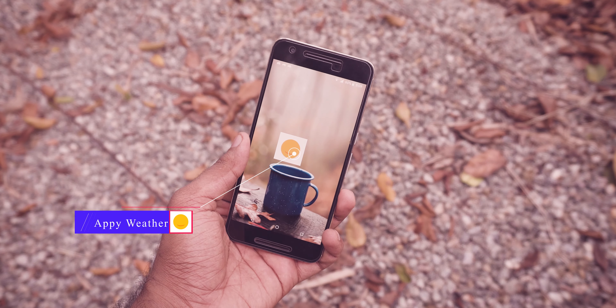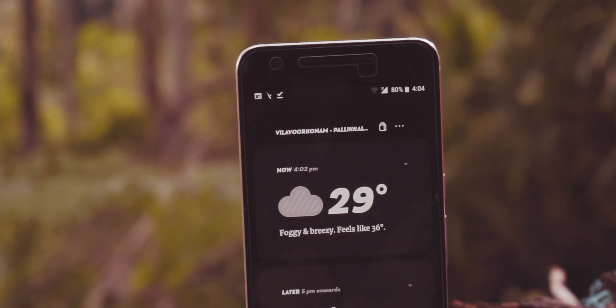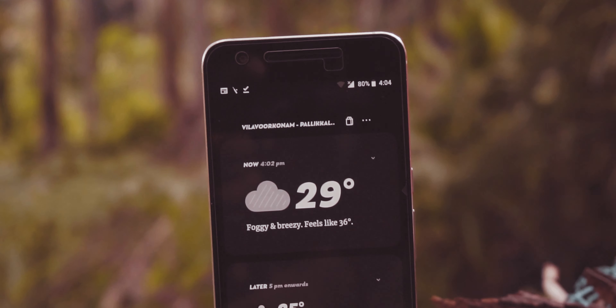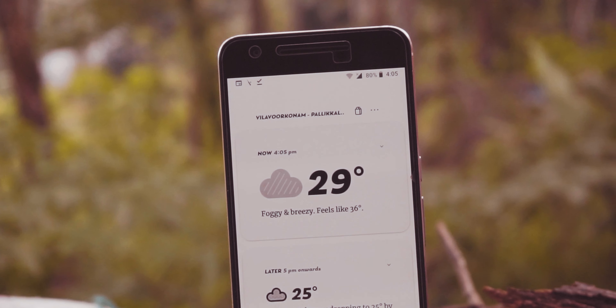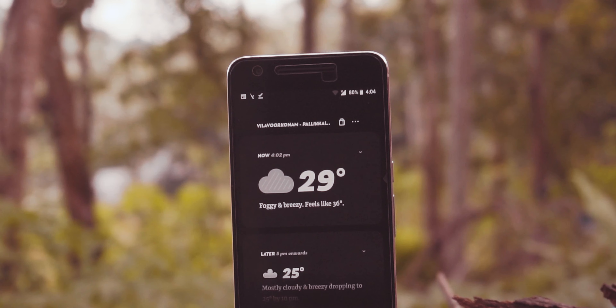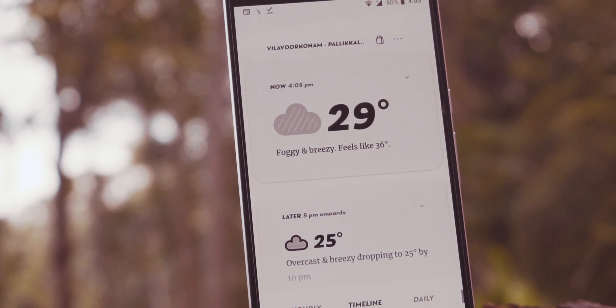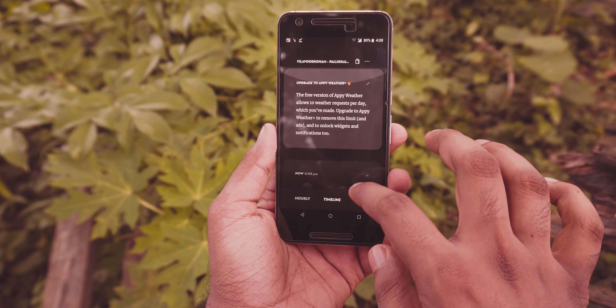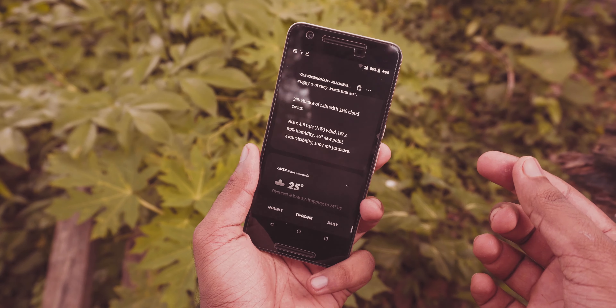It's monsoon here, so I don't really know when it's going to rain, and an app like Appy Weather can really help in this situation. It is very minimal and different from other weather forecast apps I have seen. It has dark mode, which is always a welcome feature. If you pay a little bit, the app also has some sweet widgets as well. Overall, I like its simplicity.